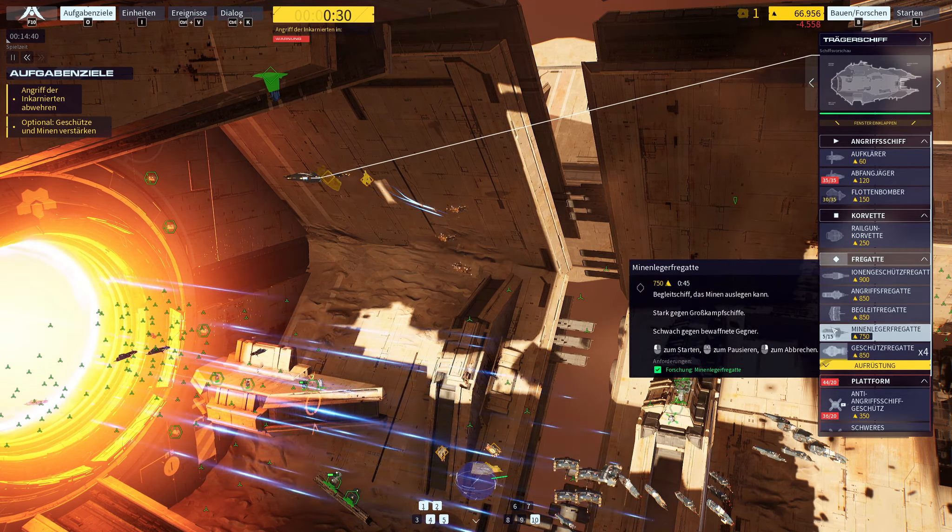Minelayer here. Engines to power. Minelayer standing by. Minelayer moving out. Minelayer 52 prepping for drop — pattern set. Navigation set for mine dispersal. We got it, receiving. Ready to copy.